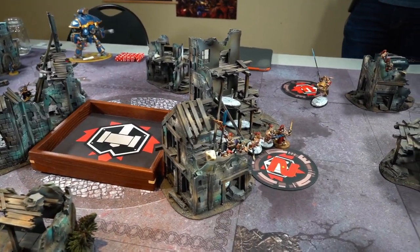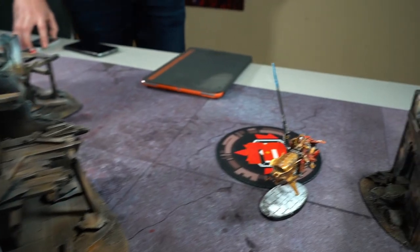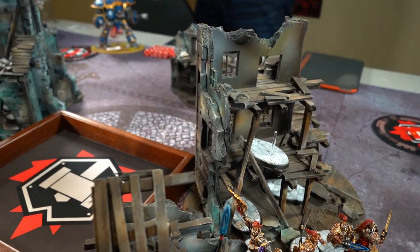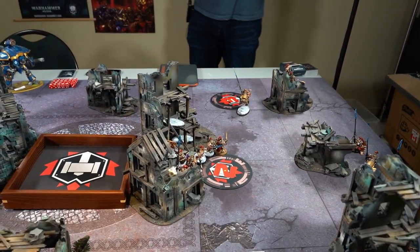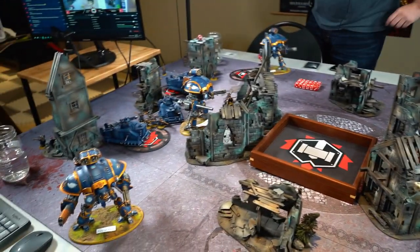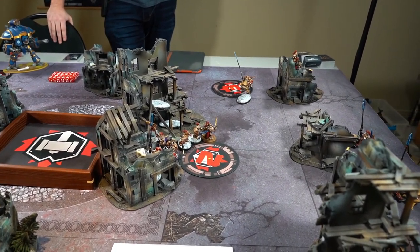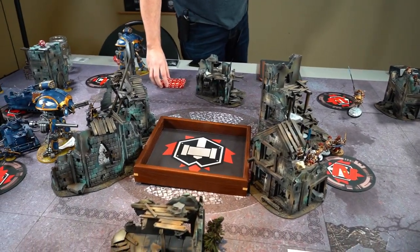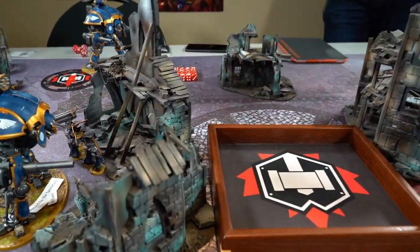End of my turn one. I moved the bikes into a more forward position in cover. The captain moved over to stand on that objective - he can't be shot due to character rules, and there's no way Francois kills all five bikes with those grav tanks when I'm in cover. We were noting on stream that in a team format ETC tournament, if you're playing Custodians you may be asked to go up against a hard matchup like this and score just one or two points - and that is very important in team format. Sometimes it just involves hiding.